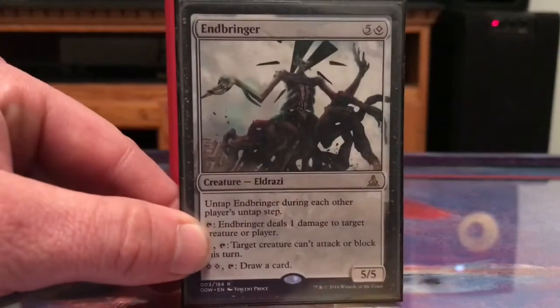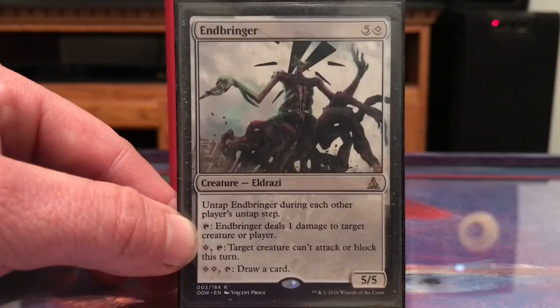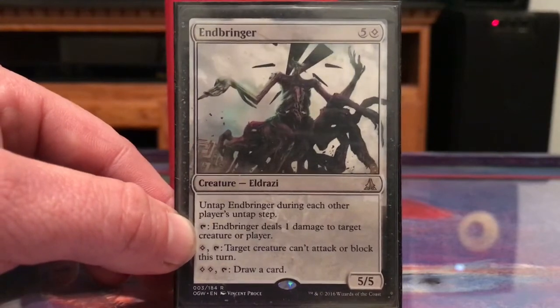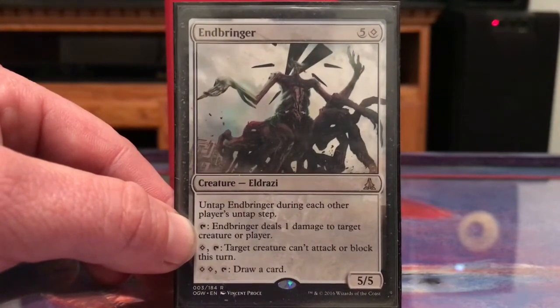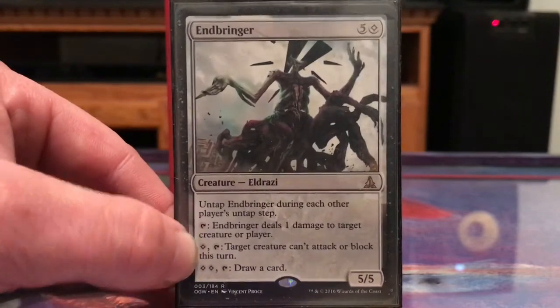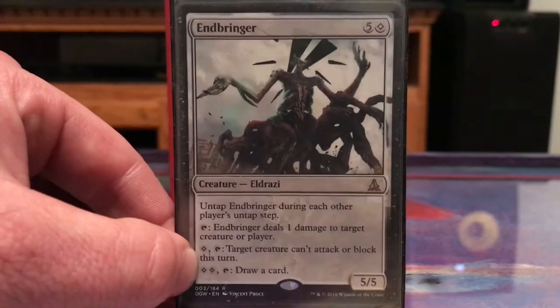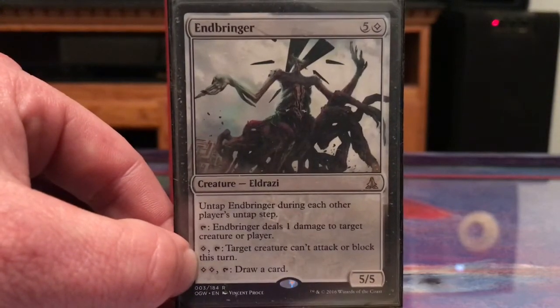I had a lot of colorless land up front to bring out Endbringer. I can use him every turn to ping a player, remove little creatures, make things unable to block or attack, and then draw a card if I can produce two colorless mana. This has become a pet card of mine.